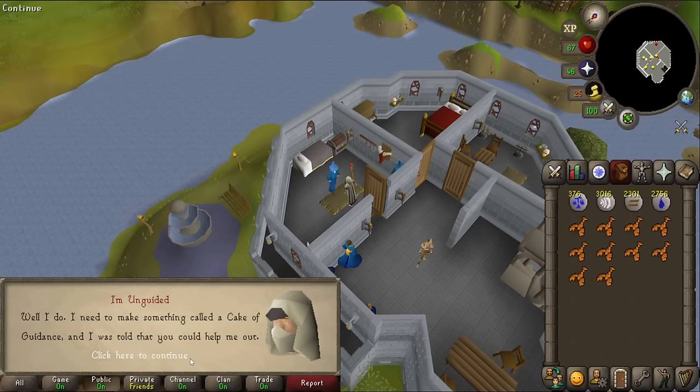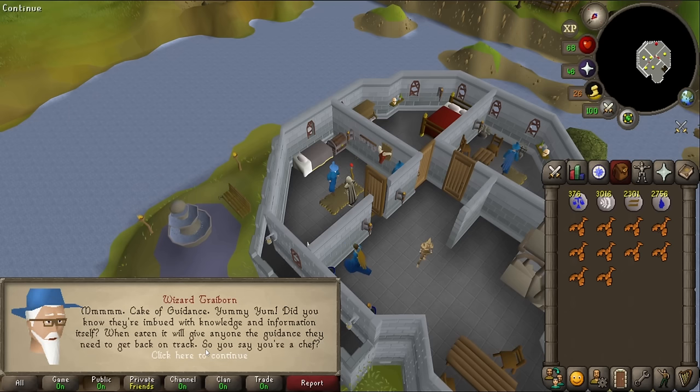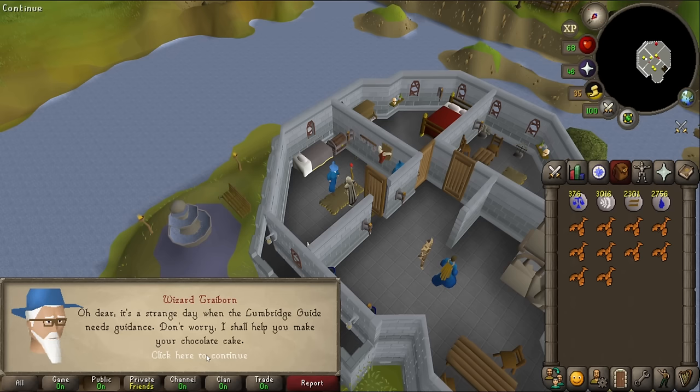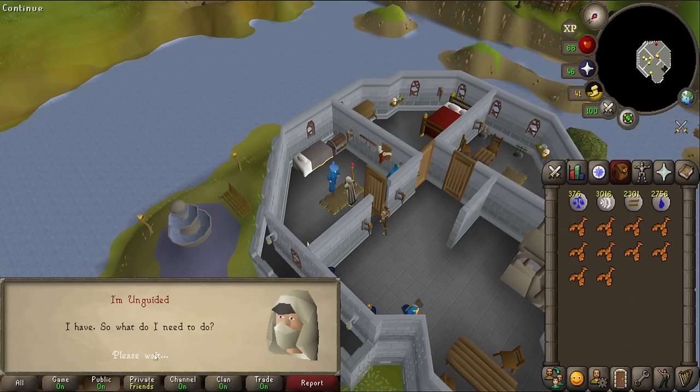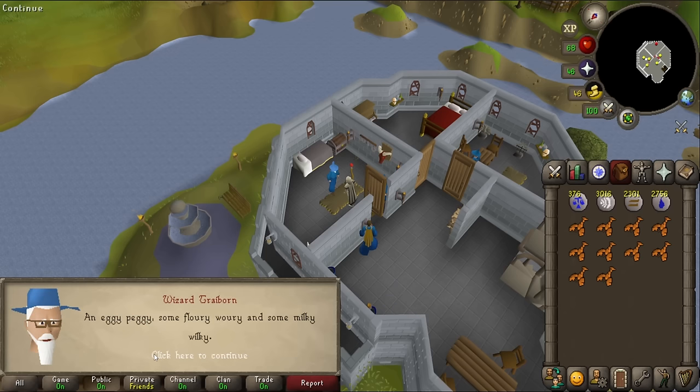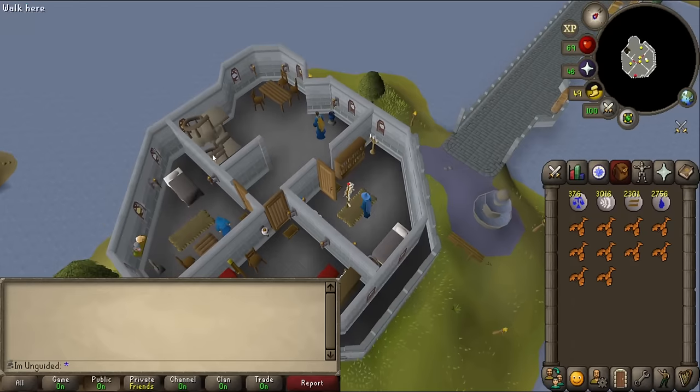I need to make something called a Cake of Guidance, and I was told you could help me out. The cake is imbued with knowledge - when eaten, it gives anyone the guidance they need. He says I need to enchant three ingredients: an Eggie Peggy, some Flowery Wowery, and some Milky Wilkie - so egg, flour, and milk. Let's go back to Lumbridge.